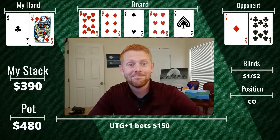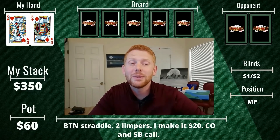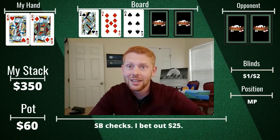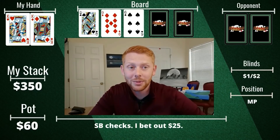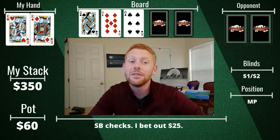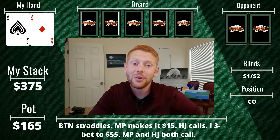A little while later I look down at pocket kings — two red kings — from middle position, starting with about 350. The button straddles, there are two limpers, I make it 20, the cutoff calls and so does the small blind. Flop comes down all undercards with two spades. Small blind checks; I lead out 25 to charge flush draws and straight draws, but unfortunately both opponents fold. We don't get any significant value out of pocket kings there — oh well, on to the next one.